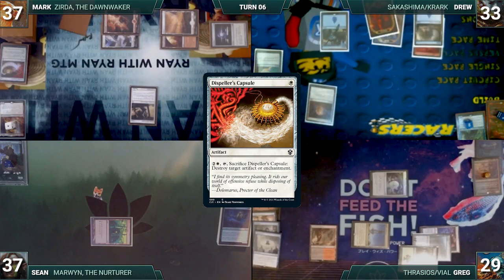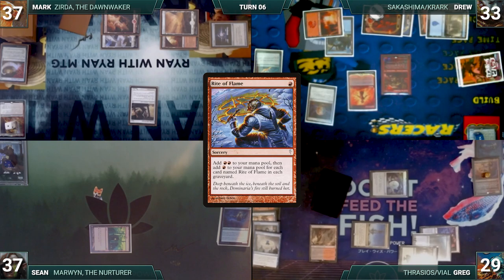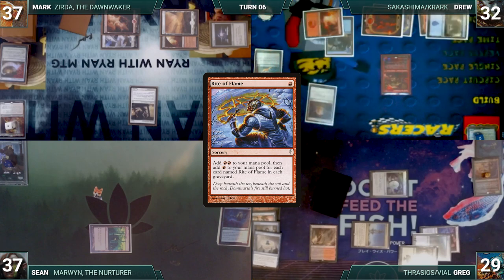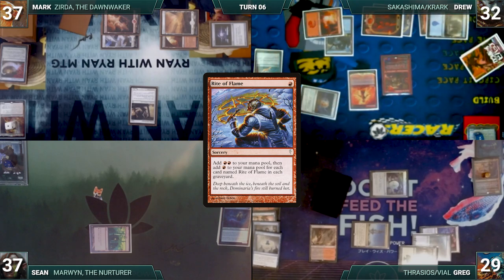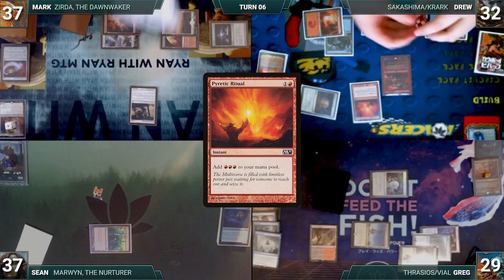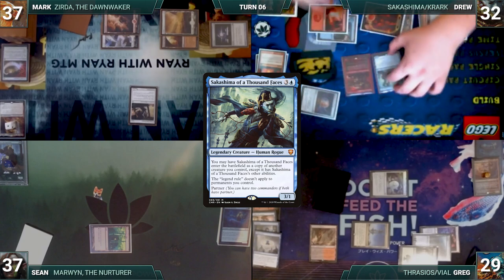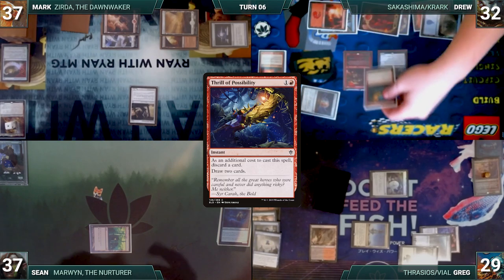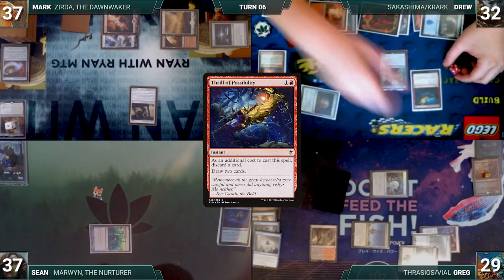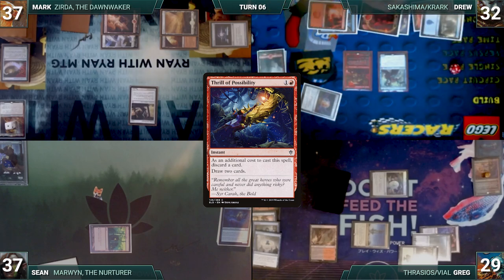Drew draws and recasts his commander, Krark the Thumbless. He plays a Mountain and casts Rite of Flame — loses his Krark flip and returns it to his hand. He taps Talisman of Creativity to recast Rite of Flame — wins the Krark flip this time and copies it. Rite of Flame resolves, adding 4 red total. He casts Pyretic Ritual, wins the Krark flip, copies it, adding another 6 red. He recasts Sakashima of a Thousand Faces, which enters as a copy of Krark. He casts Thrill of Possibility discarding a Mountain — loses his Krark flip and wins his Sakashima flip — copies Thrill and returns the original to his hand. Thrill resolves and he draws 2 cards.